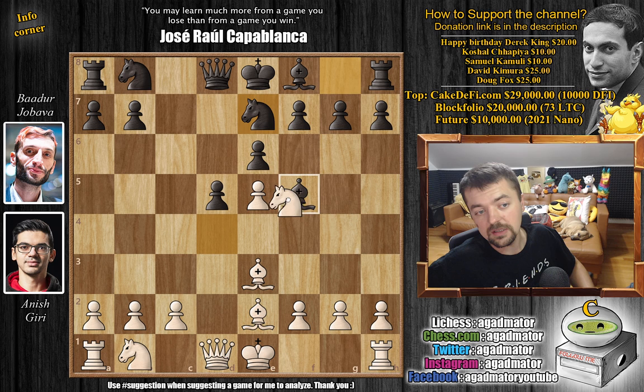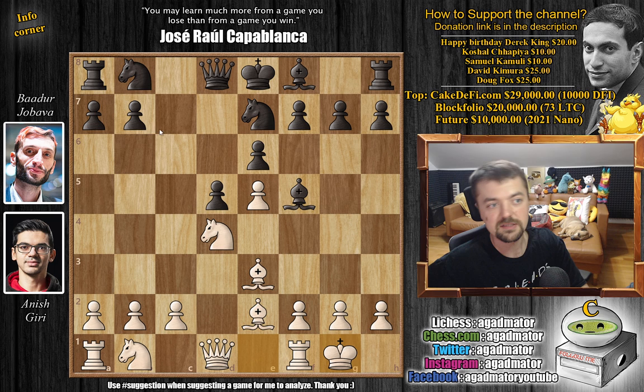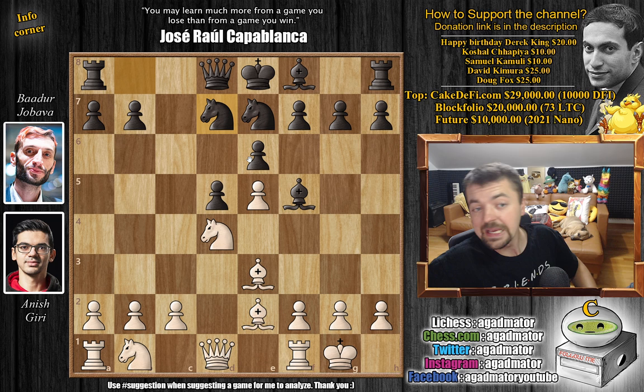We actually invite white to capture on f5, as if we get our own knight here this would be very good for us. So of course white will not do this — white just continues developing. We have castles. There are some games where a6 was played, also knight b to c6 is a known move. But here we have knight to d7, and it is already as of move 8 that we have a completely new game.